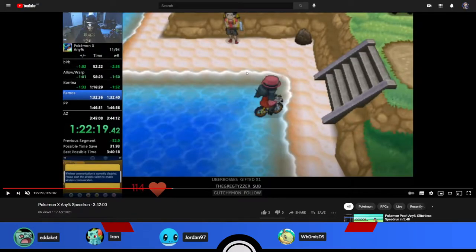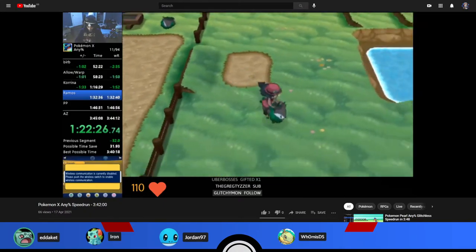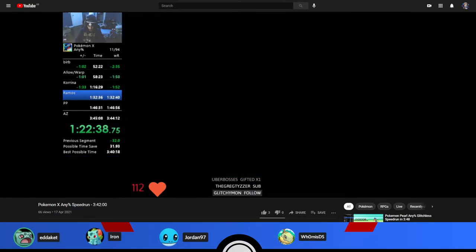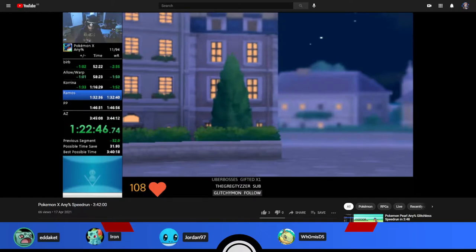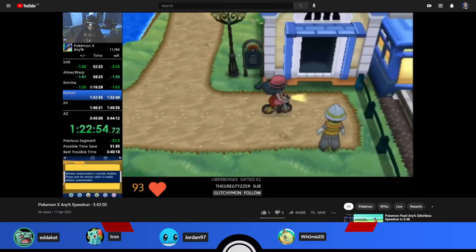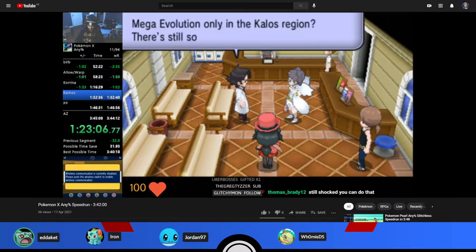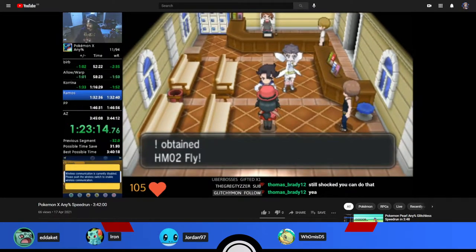Moving into notable runs starting with the 3DS games: Five_up_a_mains got a second place run in Pokemon X any%, finishing in 3:42 flat. He had a really good early game with a 52:22 Hawlucha split, and managed to keep record pace through the movie section and Flare Base. He lost about 20 seconds taking an extra elevator toward Lysandre 2, and also missed Rock Tomb and got paralyzed on the bridge, leaving some time saves on the table.